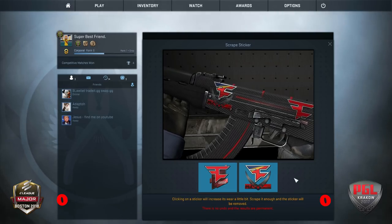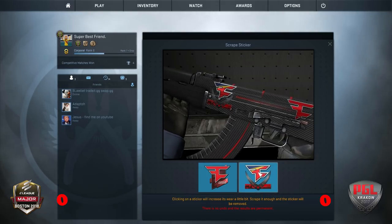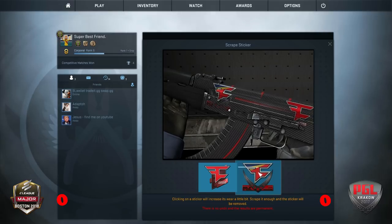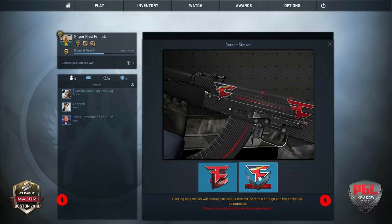Let's try the PGL sticker by comparison. I kind of think this one is aesthetically horrible — I don't like the yellow and blue, and it's also got a really big white outline. It's just not good, not that it stops it from selling in bucket loads. Okay, so that's gotten rid of it, but there's still an outline there. I'm going to give it one more scrape.